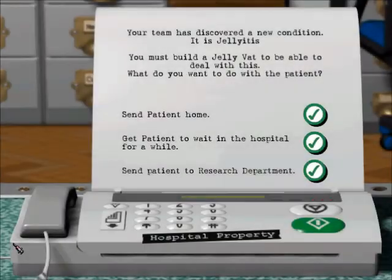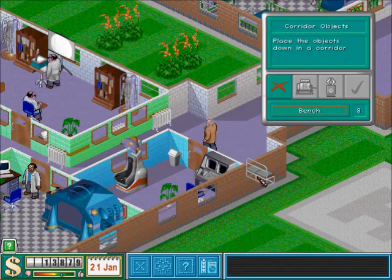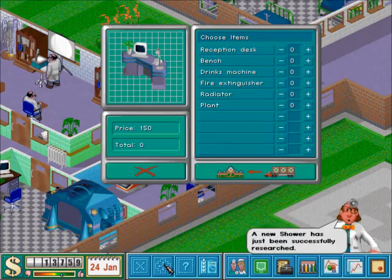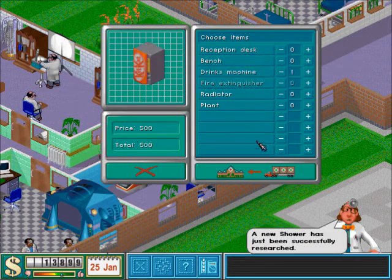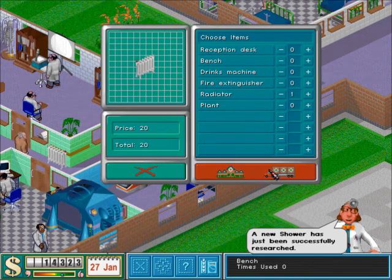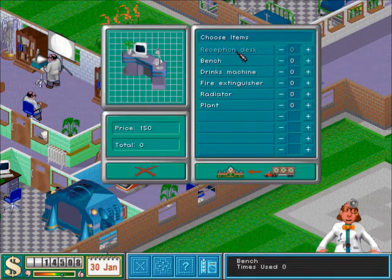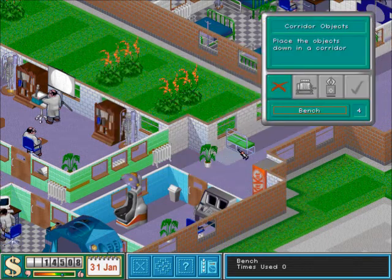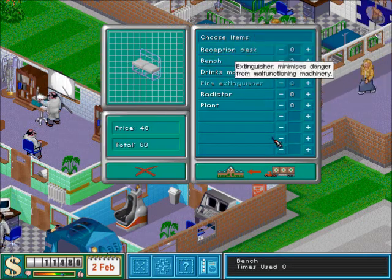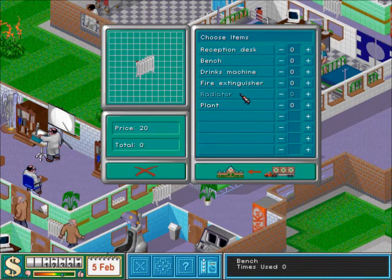We get a VIP. I'm pretty much getting all the stuff I need, and the radiator. Probably should put a plant here to make sure that everybody feels well. Let's see how the benches work — bench here, bench there, bench everywhere.